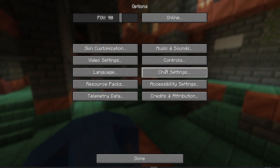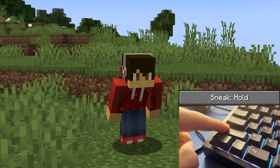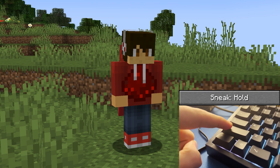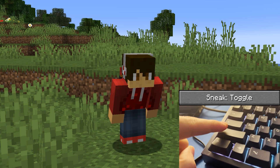Minecraft either lets you set your sprint and sneak keys to toggle or hold. If you have hold on, as I assume most people do, you'll sneak and sprint by holding down the key. If you've got toggle on, you just press the key once and now you're eternally sneaking or sprinting.